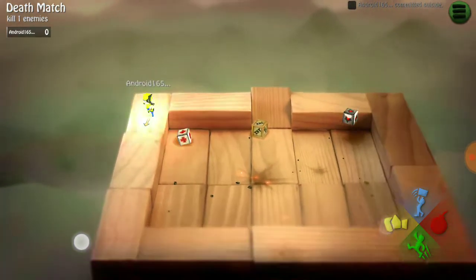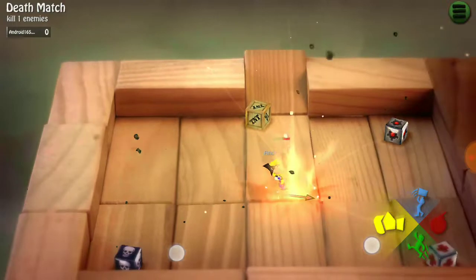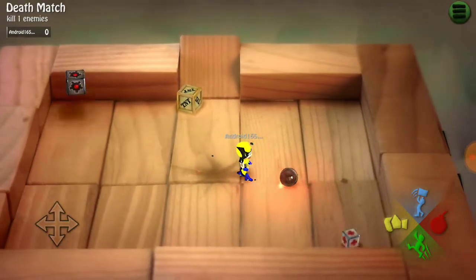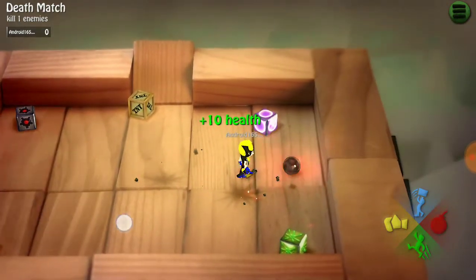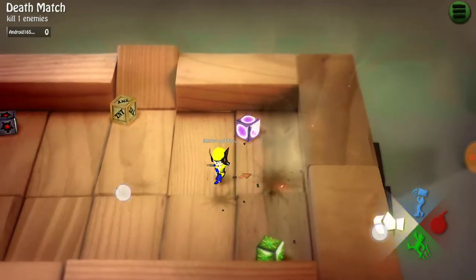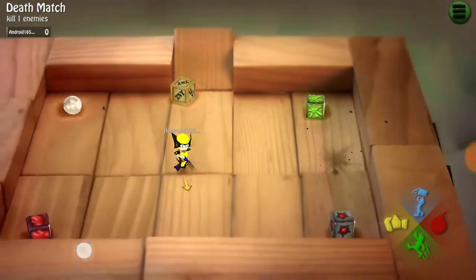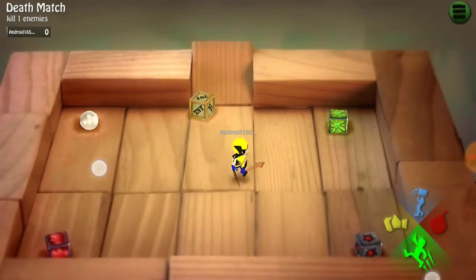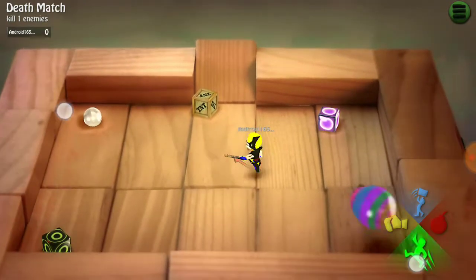You can see the claws appearing on the character. Those are the pointed claws of Wolverine, which appear when health is below 25%. At this point damage is boosted.